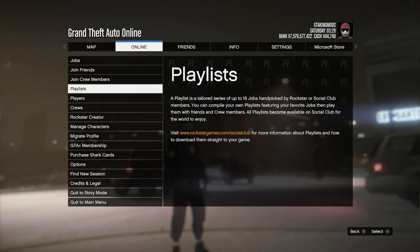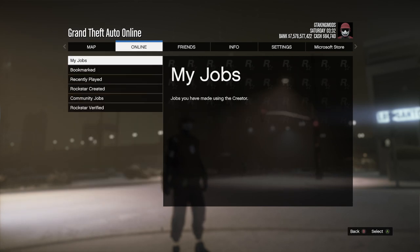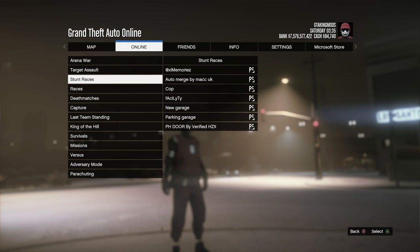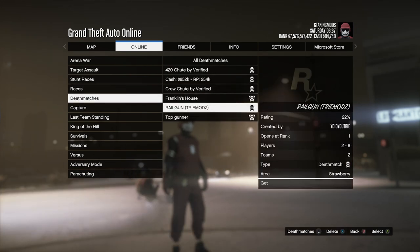Now, the person who bookmarked the job starts it up. You can also join someone else who has it bookmarked and get the gun from them. It'll be under Online > Jobs > Play a Job > Bookmark, under Death Matches, and it's called 'All the Railgun.'